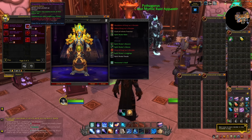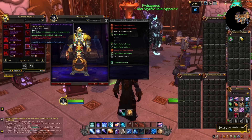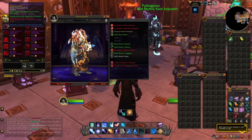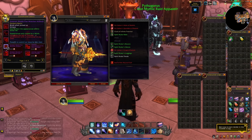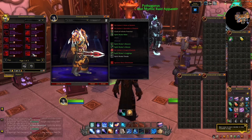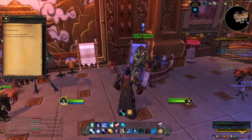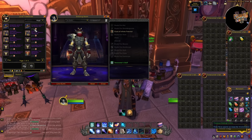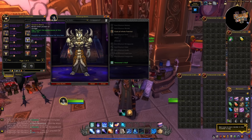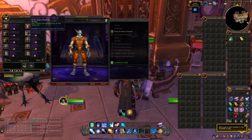So if you're playing on a mage, you will still be able to learn all the different plate, mail, and leather appearances, and then use these appearances in the retail version of the game. This will even work for the specific three-piece sets for each class — you will be able to buy all of them on one character and use them on all your different characters in retail. So you don't need to target one specific class just because you want one specific set or item limited to that class.